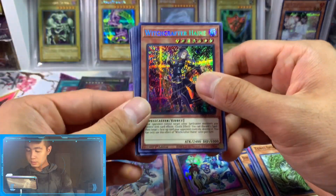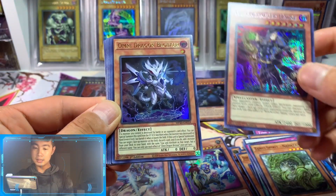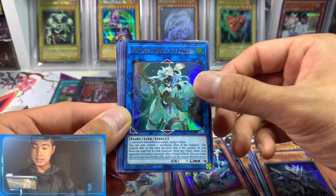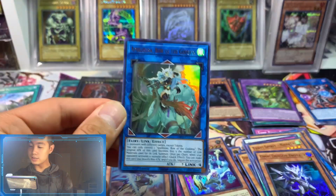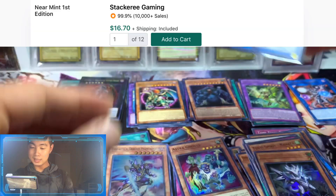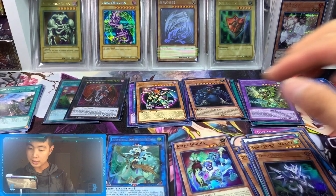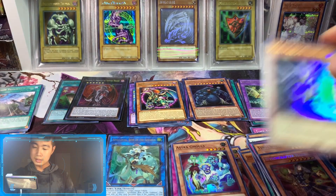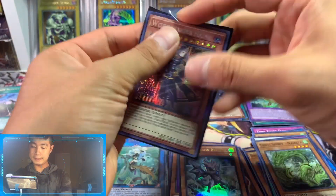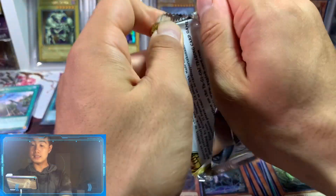Let's continue with the Prismatic Rare. We have Retrap Ain, and then Omnidragon Bratuor, and Polza. This is one of the chase cards too — that is amazing. Not bad at all. Super Rare, Ultra Rare. Let's sleeve that real quick. Not bad, not bad at all.